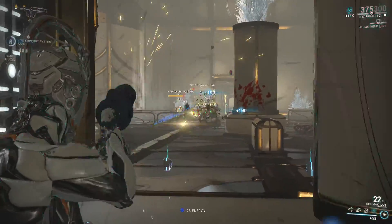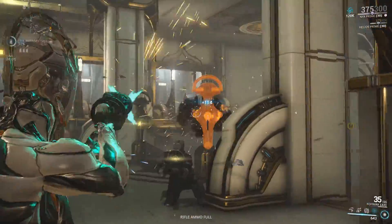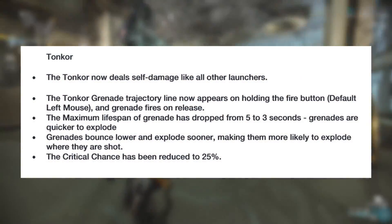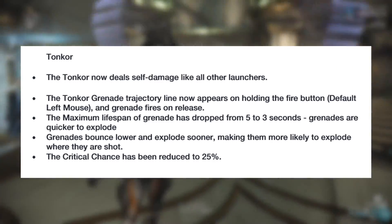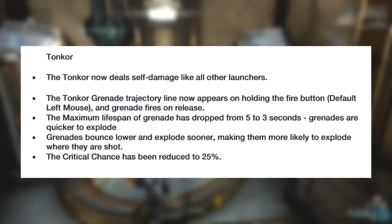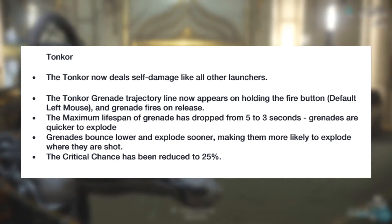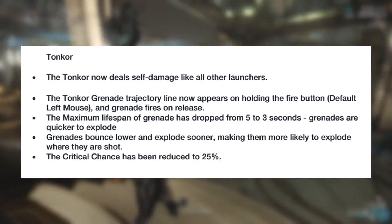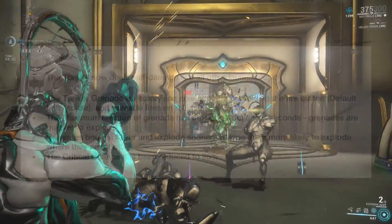On to nerfs. They've decided to nerf 3 main meta weapons, which they feel disrupts the cooperative setting and pace of gameplay for most groups in Warframe. To start, there's a massive nerf to the Tonkor. Its critical chance has been reduced to 25%, its grenades will bounce lower and explode sooner, and the lifespan of a grenade will be dropped from 5 seconds to 3. The weapon will also deal self damage just like other launchers in the game. The grenade trajectory line will now appear when holding the fire button, and the grenades will fire upon release.